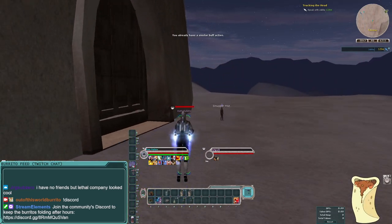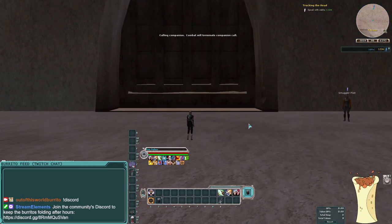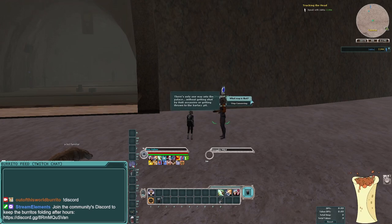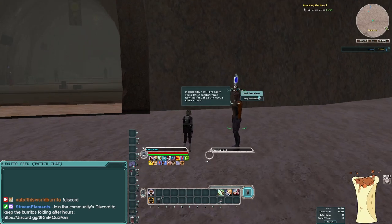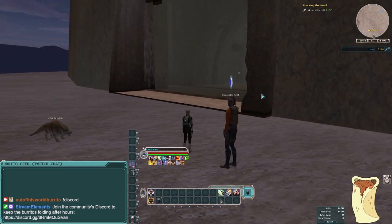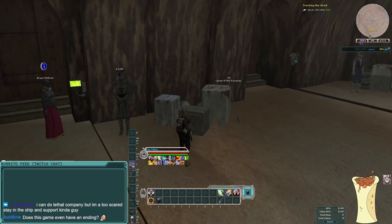Here's Jabba's Palace — also known as the Bomar Monk Palace. There's a smuggler pilot out here. If you talk to him, he gives you context about the theme park — basically telling you that you need to help out different characters in Jabba's crew. He points us to Reelo Baruk as the first character to talk to to start the theme park chain. Alternatively, if you join the Smugglers Alliance and do flying missions, you can gain access to Jabba's throne room, but you'll likely still need the theme park to finish the legacy quest.